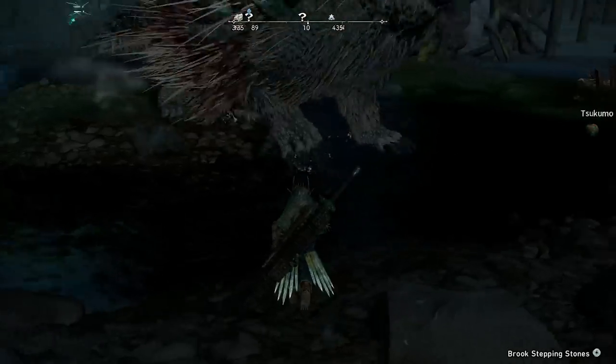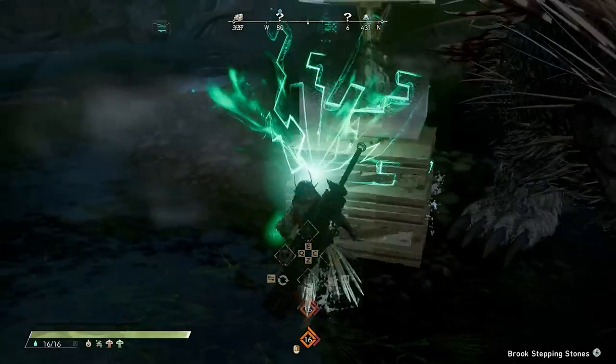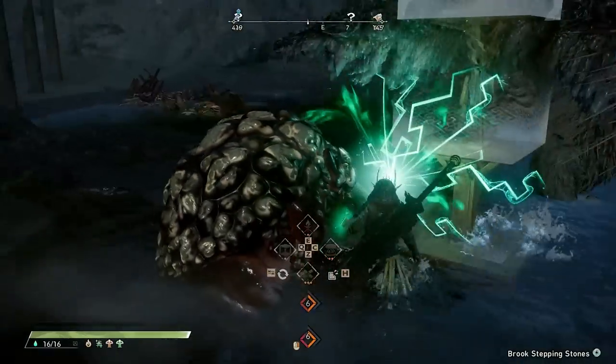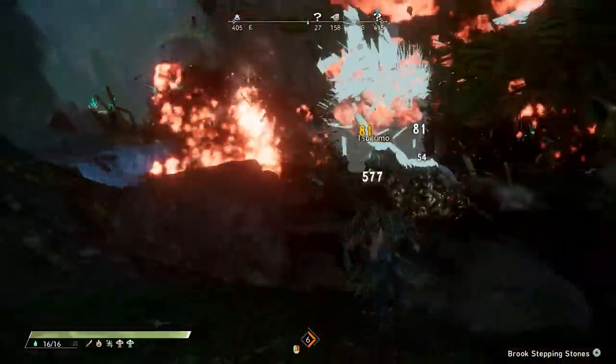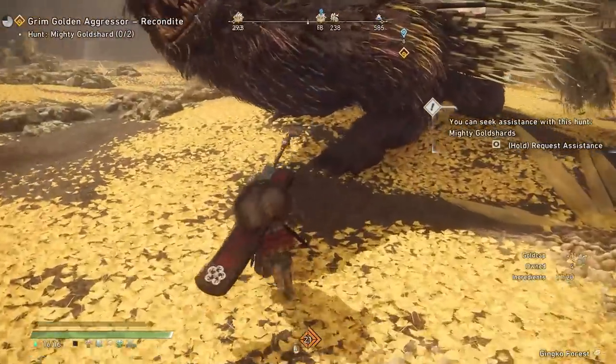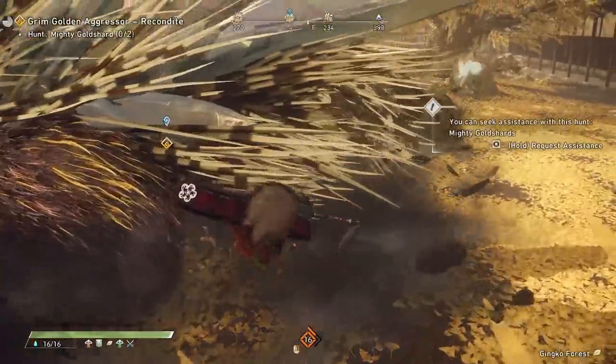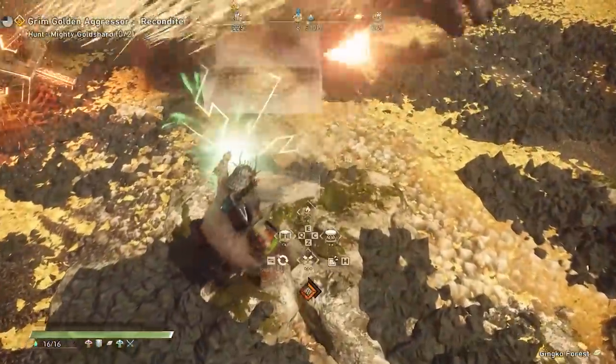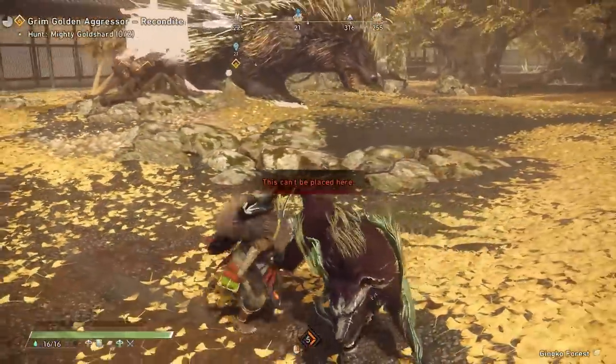The final combat tip is that you should be opening up fights with some sort of big damage combination. We're talking like placing down a bomb or two, putting in a spring-loaded hammer, or maybe even tethering them, loading up with some sort of a charge attack or heavy hitting combo from your weapon. Just try to front-load as much damage as possible before the fight begins. It just gives you a huge leg up on the encounter.